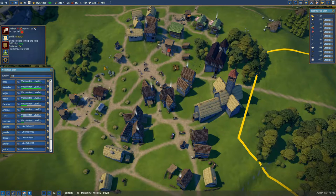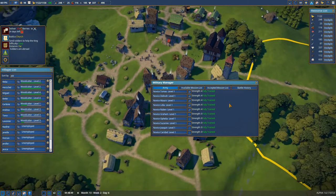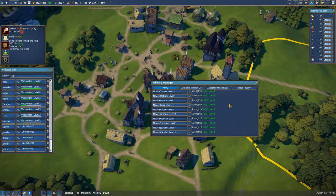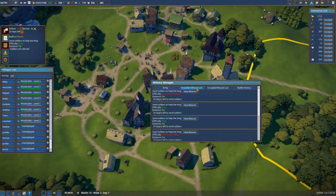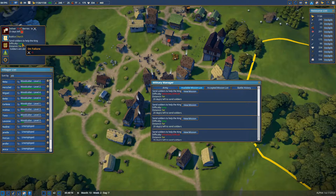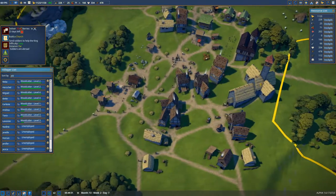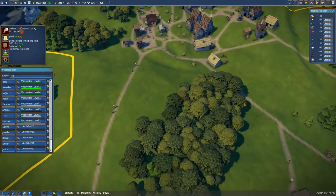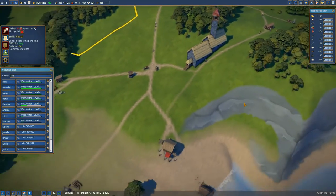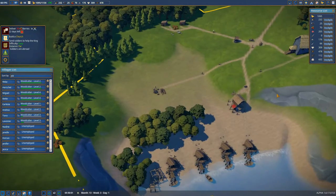We've got five unemployed. Our soldiers are away — I assumed they're away; I still haven't got any more swords, so soldiers are abroad. Hopefully when they get back they might have some more weapons I can equip the other guys with. That's still being built — nearly, it's just on the cusp of completion.